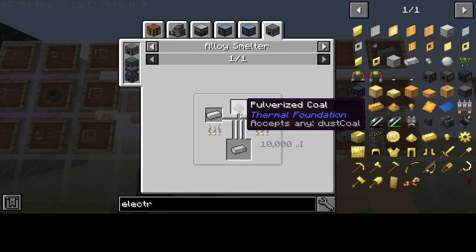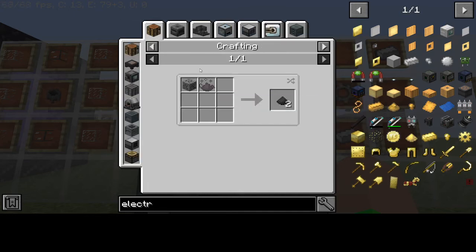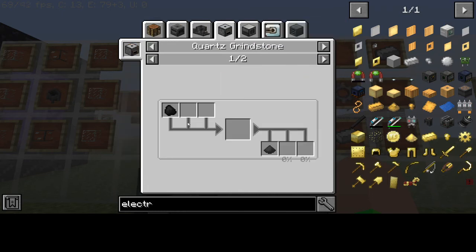The electrical steel ingot is made in an alloy smelter — it's an extremely useful alloy. You need an iron ingot, pulverized coal, and silicon. To get pulverized coal, you don't smelt it — you put coal into the quartz grindstone.